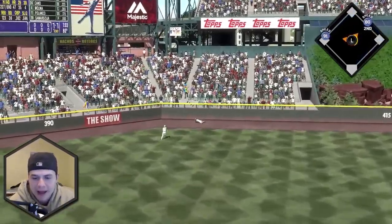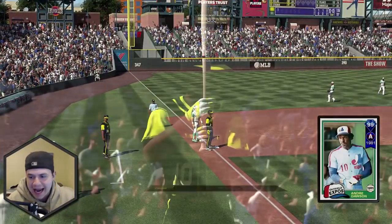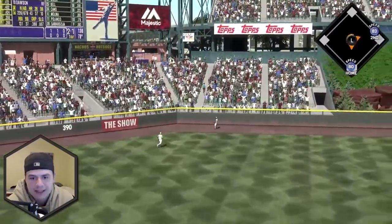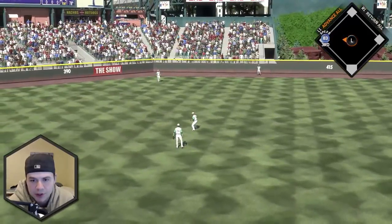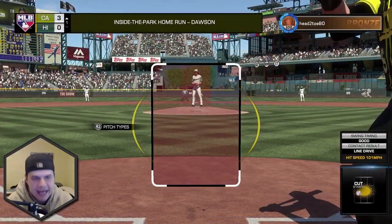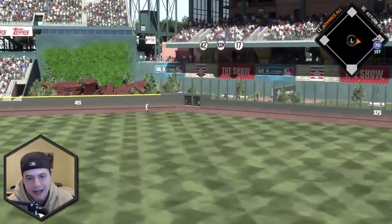Griffey hits it deep — go Jackie! That's not going to be caught. Griffey is going to get a triple out of this, and that is our first run of the game. Ken Griffey Jr. coming up with the slugging percentage and an RBI, and there's only one out. Andre Dawson hits it off the top of the wall with a crazy bounce in center field — we get another run inside the parker. It is now three to zero, and then Charlie Blackman in his home ballpark goes deep!